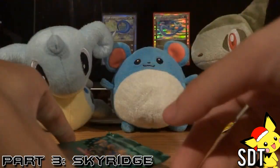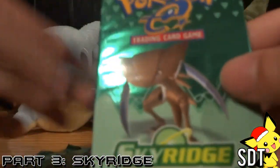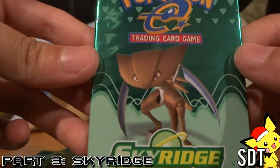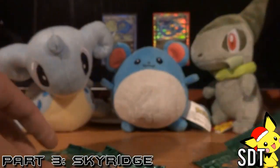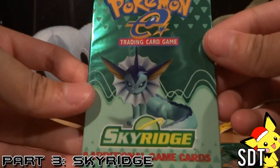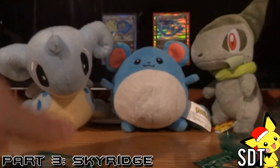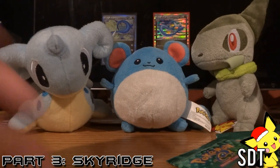So I bought like 13 packs or something. Four packs of Skyridge — I'll show you the pack arts I got: one of each plus an extra Kabuto tops one. There's the Kabuto tops one, the Poliwrath one, the Vaporeon one, and the Ho-Oh, and then I got an extra one. Oh here are my scissors, sorry.